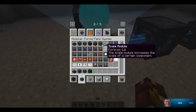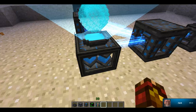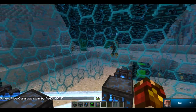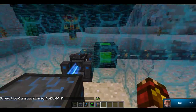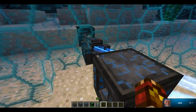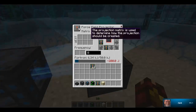There's a scale module right here — this increases the size of it. Now I have it set up. Normally it doesn't break blocks; it just goes around them. But if that block is broken, then it'll fill up with a force field here.